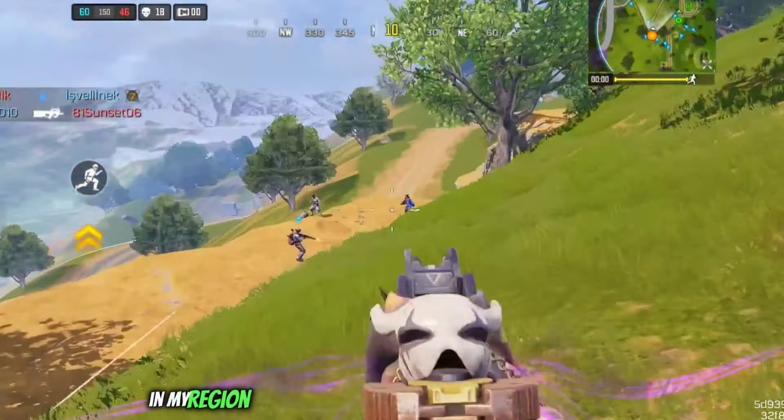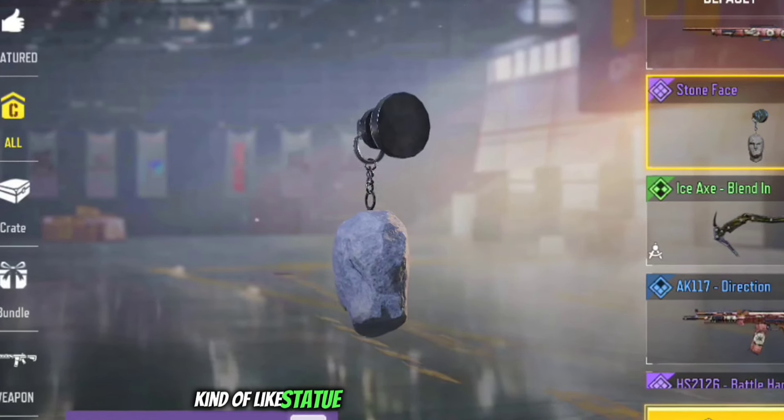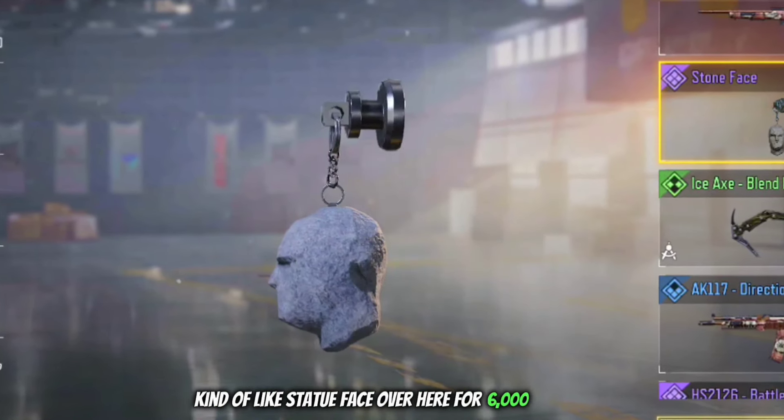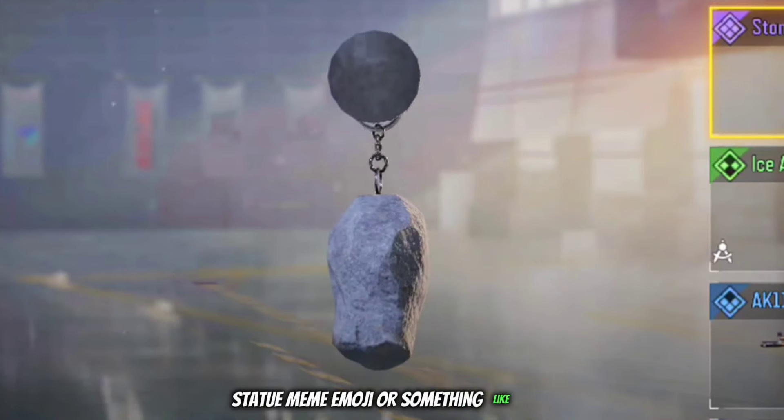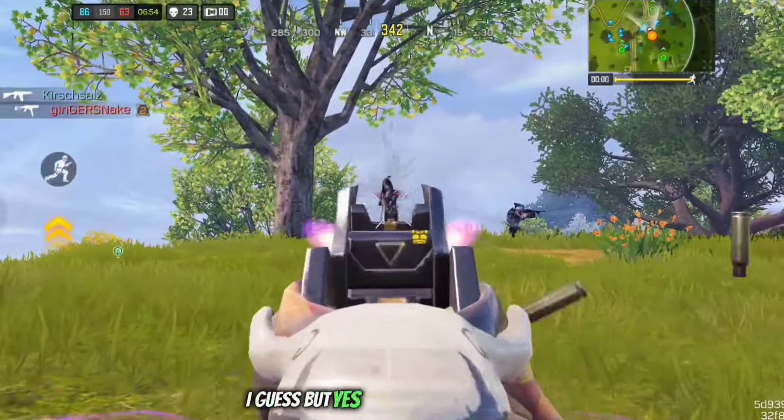Over here we do have a mini credit store update which now has a new epic charm — the Stone Face, kind of like a statue face, for 6,000 credits. It's kind of like that stone face statue meme emoji. But yes, 6,000 credits.